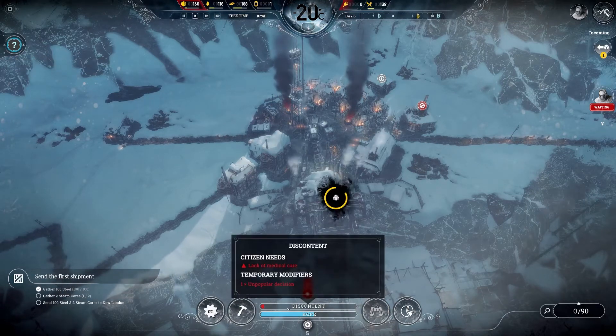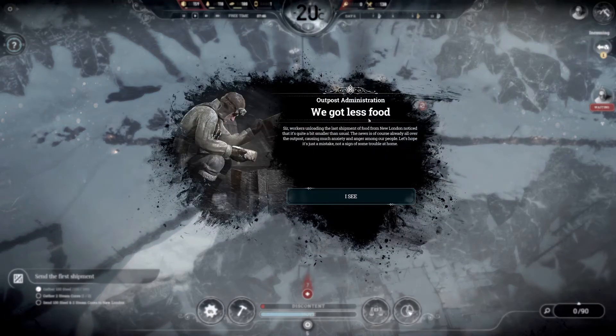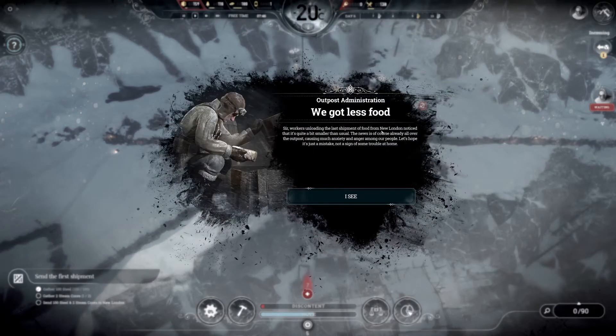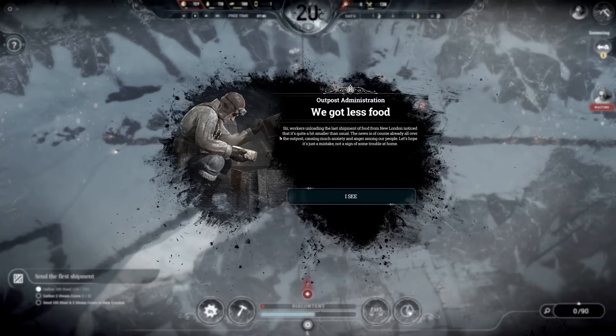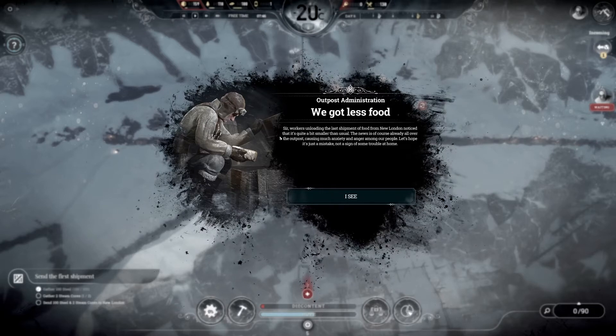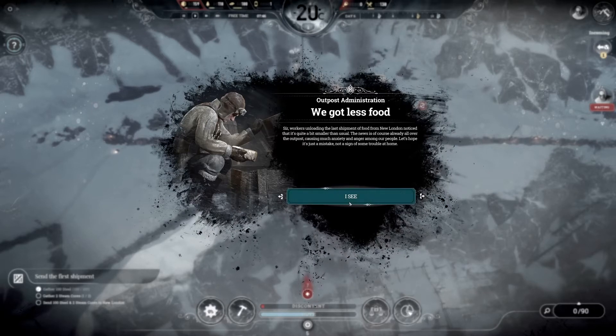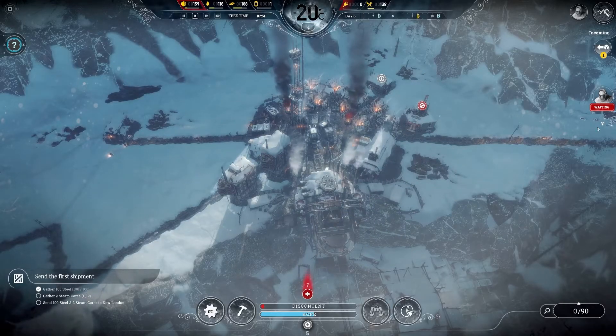Discontent has raised a little bit — lack of medical care. We got less food. Workers unloading the last shipment of food from New London notice it's quite a bit smaller than usual. The news is already all over the outpost, causing much anxiety and anger among our people. Let's hope it's just a mistake and not a sign of some trouble at home.